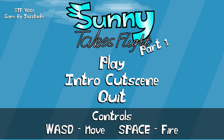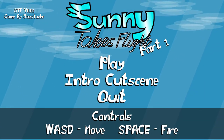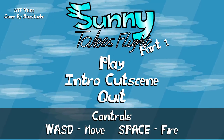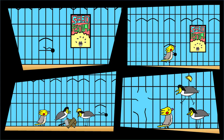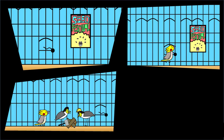Hey everyone, Jazz here, and today I'll be showing off a quick demonstration of the new Sunny game, Sunny Takes Flight. Just to start out, I'll be showing off the intro cutscene. For context, this is a side game to another game I'm making called Burb Out, which is the origin game for the characters. For this I wanted to go with a show-don't-tell form of cutscene, which is why there is no text, other than the poster.